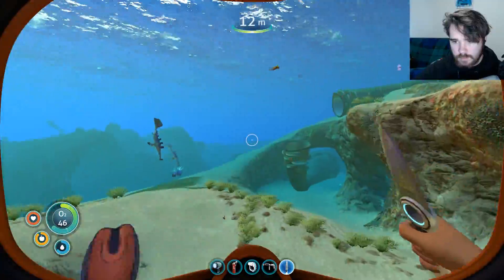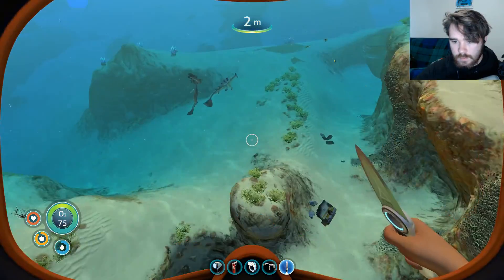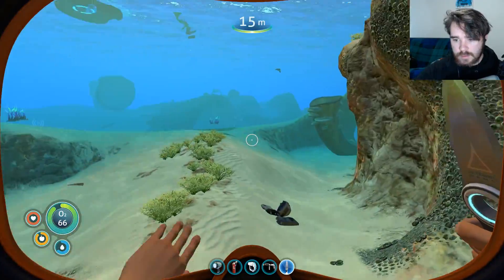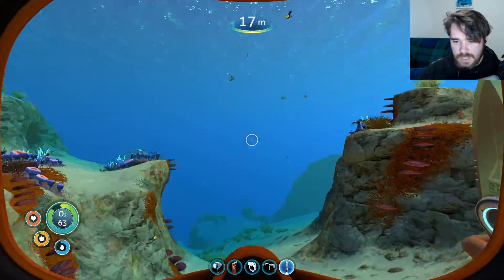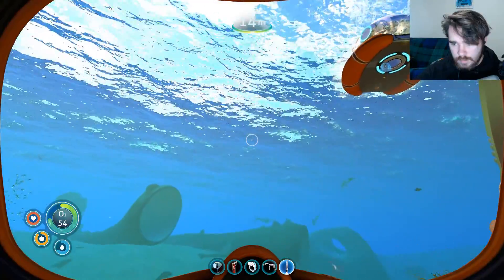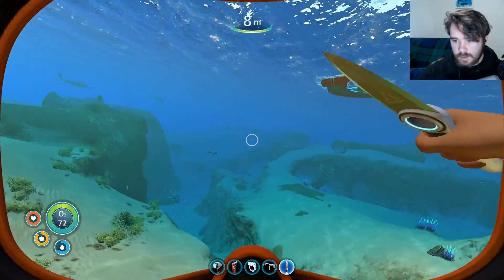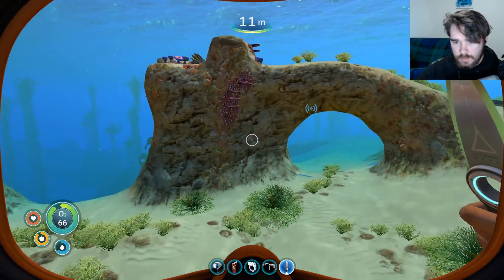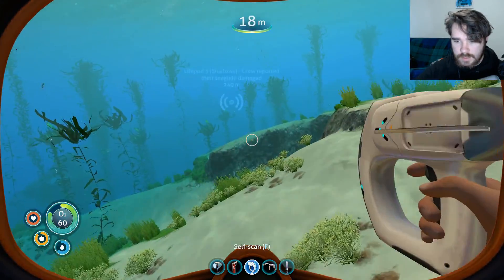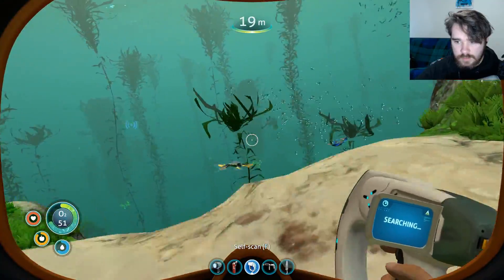Where did my ship go? There it is. I don't really need all this metal scavenge yet. What I need — so that's scrap metal — I don't really need scrap metal. Which direction is... this way, okay, we're going this way. So we can find... not scrap metal, I meant things that I can scan to get the Sea Glide. There's too many of these stalkers around.